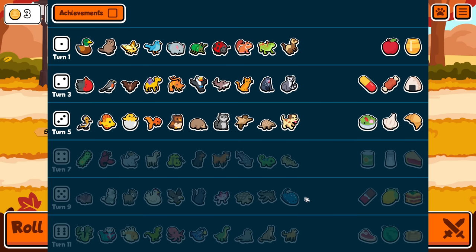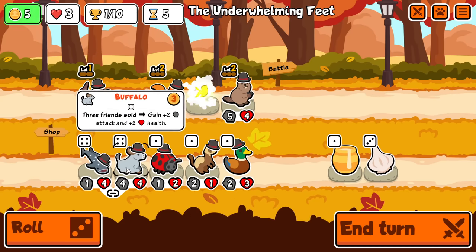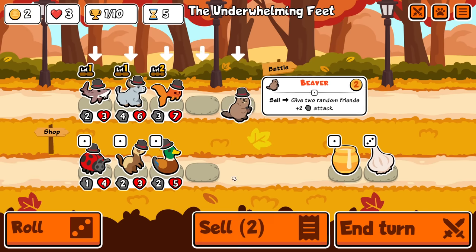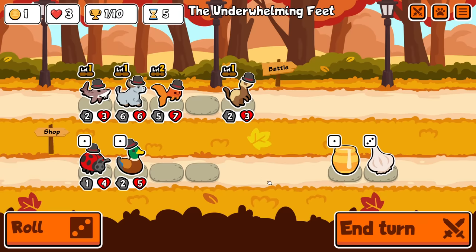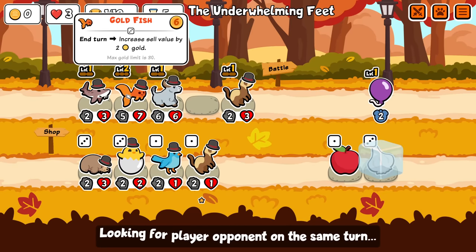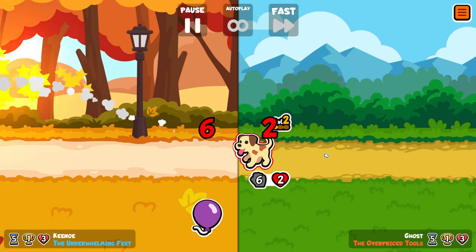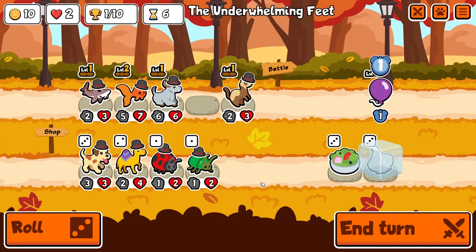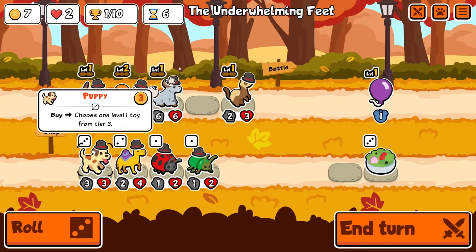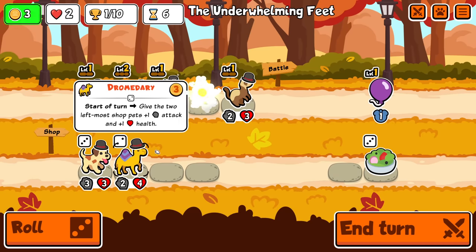Is there any good buy-sell synergy? Chicken's a weird one now because it's 'faint: give future shop pets plus one plus one' - so it's not even a buy-sell pet anymore. I may just be blind but I'm already seeing it. Sell duck, buy this, sell beaver, buy this, get some stats on here. Take a balloon, freeze garlic, roll. I'm gonna keep this around for a long time. I don't think I'm going for mole anymore - I may just wait until tier six and then do a complete pivot.